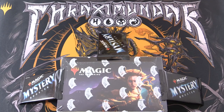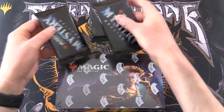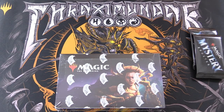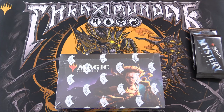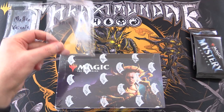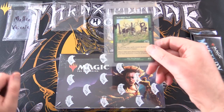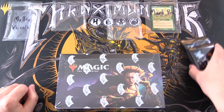Today on MTG Unpacked, we're getting stuck into a brand new box of Commander Legends along with some mystery boosters for patrons. Let's introduce the patrons today: we have Matteo Vainte, Daniel T, MTG Hermit, and finally a new patron, Mark Pete. Thank you all for being patrons.